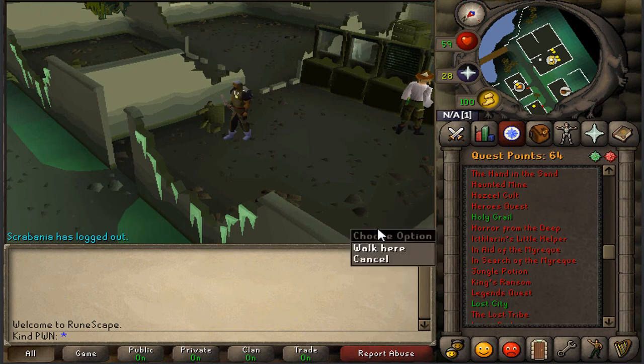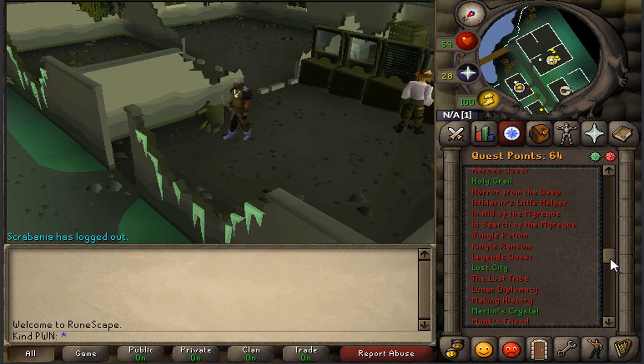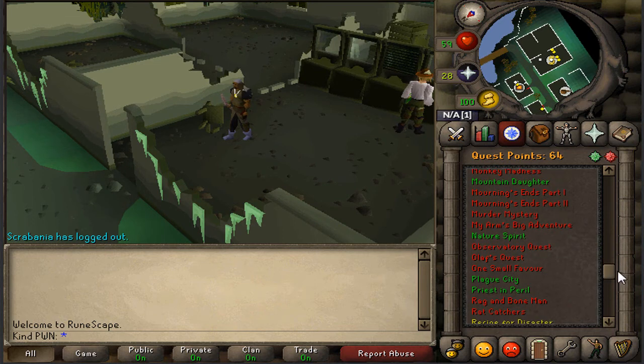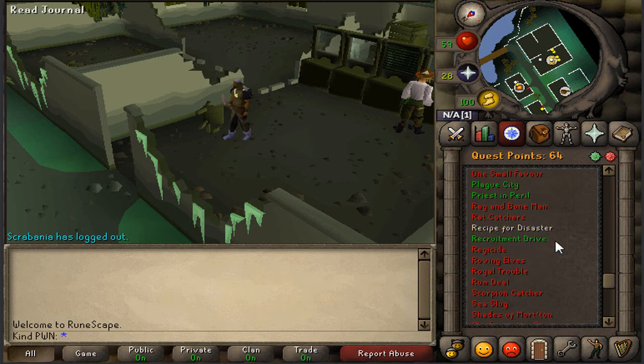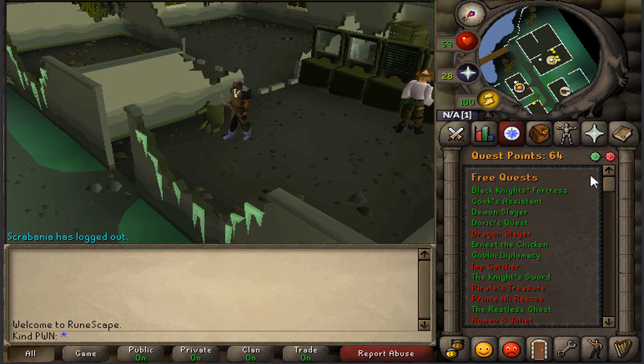I've just been focusing so much on my RuneScape 3 account that I've kind of neglected this one, but I'm doing what I can. I've just been having a little scroll through the quest list — I'd like to start Recipe for Disaster to get those Barrows Gloves. That's basically all I have to show you in this video. If you liked it, feel free to give it a like and drop a comment below. Hope you enjoyed and I'll see you in the next video.